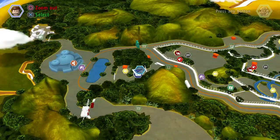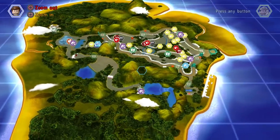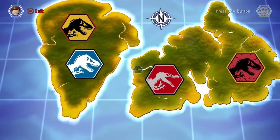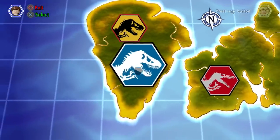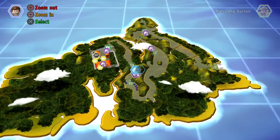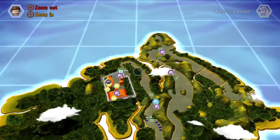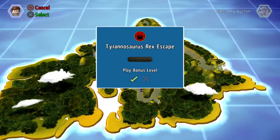So what other areas do we have to complete? Looks like that's all the bonus levels for the original Jurassic Park. This is Jurassic Park 4 — the return — Jurassic World. This is Jurassic Park 3 and this is Jurassic Park 2. So let's go to Jurassic Park 2. It seems like there's only one bonus level, so we might as well give this a shot. Let's play this bonus level — it is the Tyrannosaurus Rex Escape. Let's go.